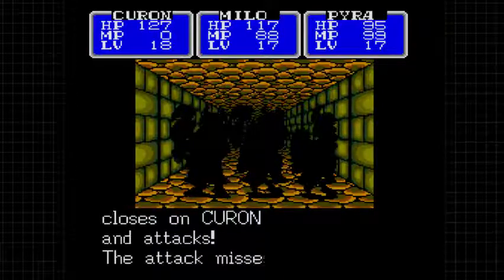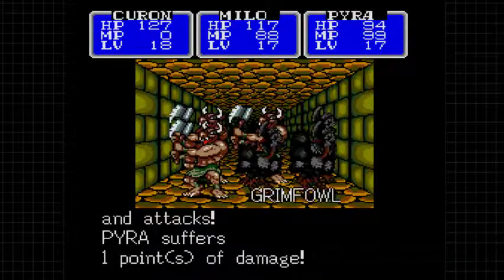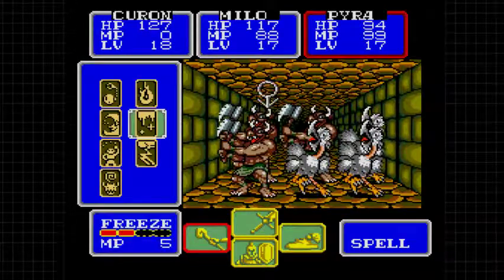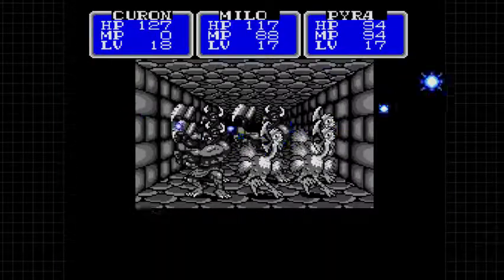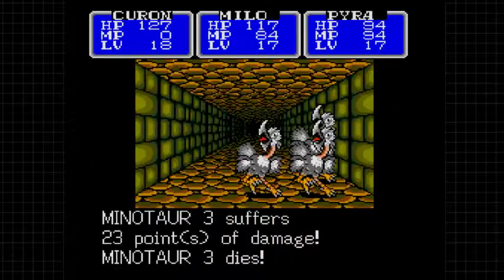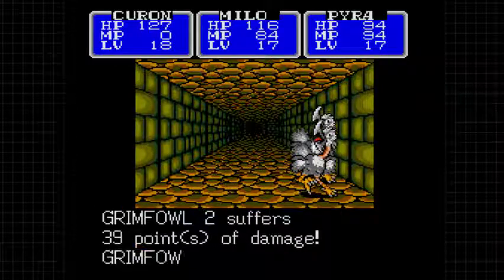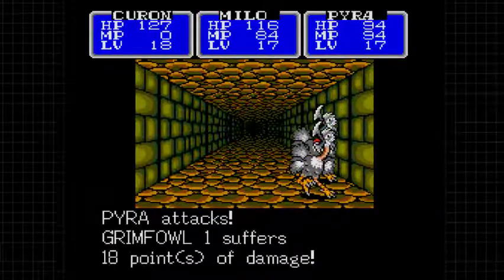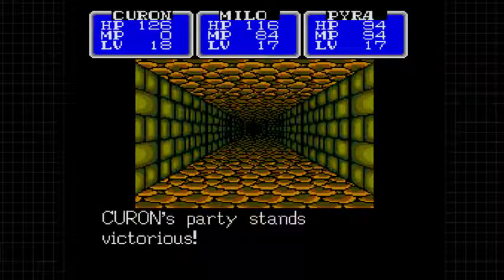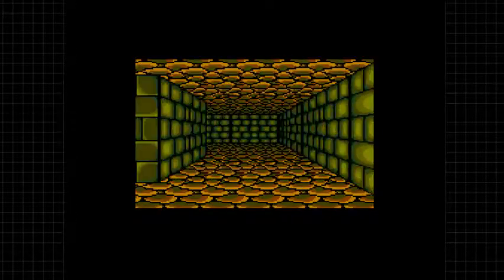We're taken by surprise by a lot of things - they can't really do a whole lot of damage to us, but they're still pretty annoying. We'll have Milo and Pyra tag team the minotaurs, do a Freeze level two. At this point in the game it should be pretty frequent that we use our MP to thin out the herd. Eventually we'll be running into enemy groups of like five, six, seven - once ran into an enemy group of twelve.